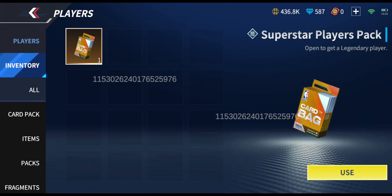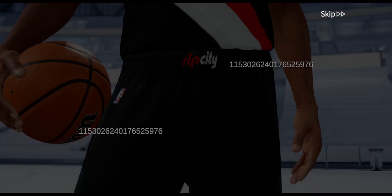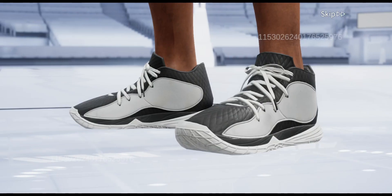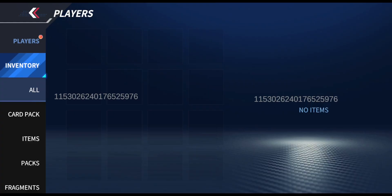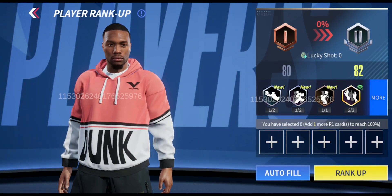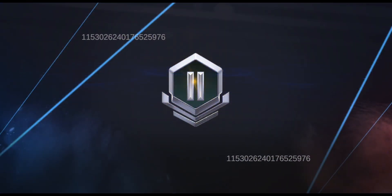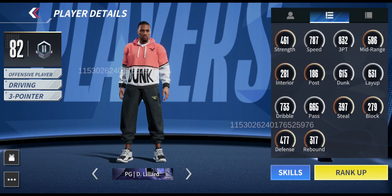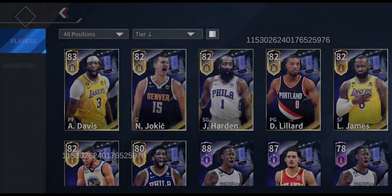Let's open the Superstars player pack. We get the animation — I think this is going to be Damian Lillard. Yep, and since we've got him twice we can upgrade him straight away to rank two, bringing him up to 82 overall. He's got 787 speed and 832 three-pointer, which is looking very good.